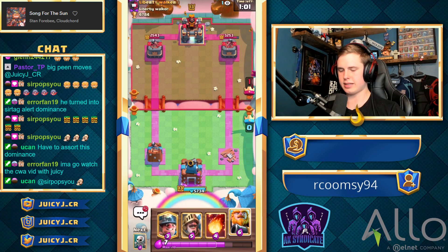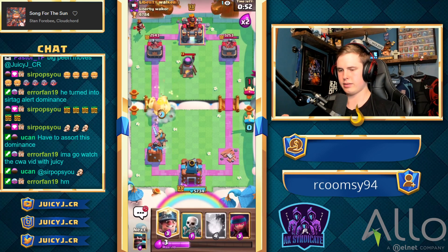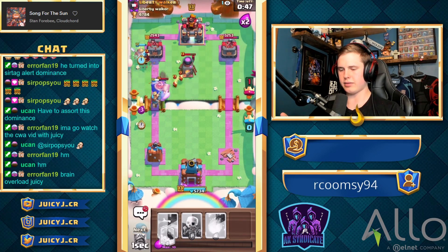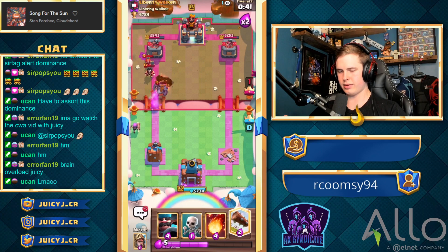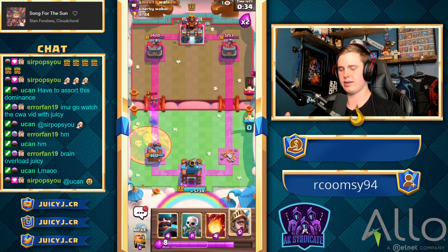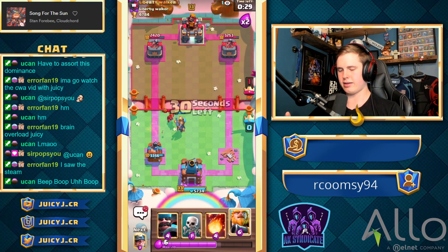Now he has a building and a P.E.K.K.A. for our Royal Giant. If we can trade Towers right now, that would be ideal, but I don't see that happening — I will try my best. Let's go with the Royal Giant right here, Miner on top, then the Prince. The goal is for our Prince to take out this P.E.K.K.A. if at all possible. He also has the Valkyrie. Let's go with the Log right here. He has Freeze and Poison for the Firecracker. I can't think of a harder counter right now. It's unfortunate — we're going to take an L here.